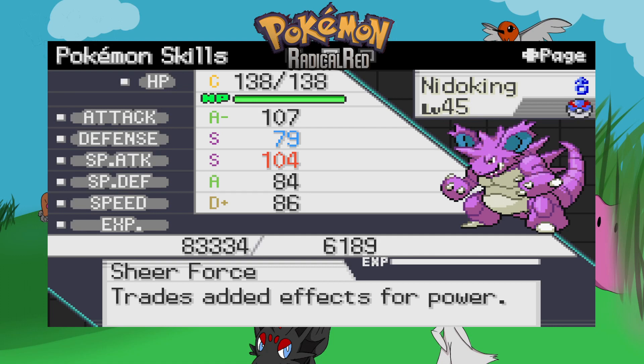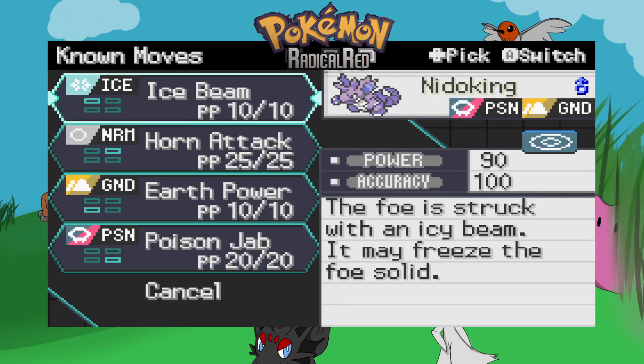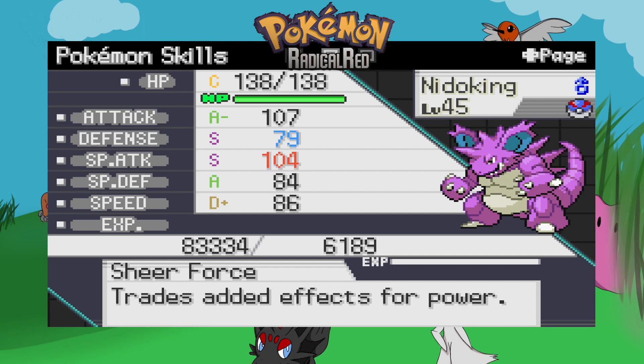That's the bad thing about this — I don't plan when to do this, I just do it. It would be nice to get videos done so people can watch them. But anyway, Sheer Force — with all these stats, it has Ice Beam, Horn Attack, Earth Power and Poison Jab. I can't remember why I put Ice Beam on it, but with Sheer Force, Ice Beam can do a lot of damage with its special attack.